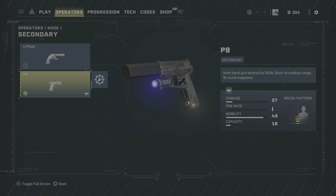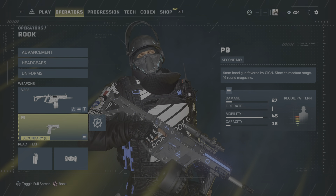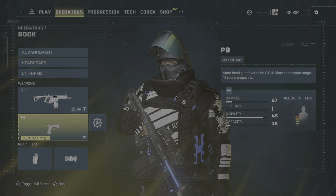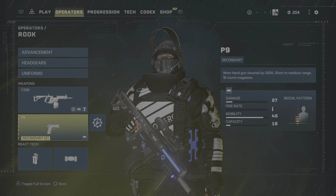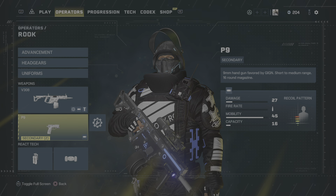As soon as possible, equip this P9 pistol and throw a suppressor on that. That 16 round magazine is your friend, and 27 damage is enough to take out nests — not too many bullets are required to take out a nest — and single-shot low level enemies like grunts and bloaters. It's a good gun.